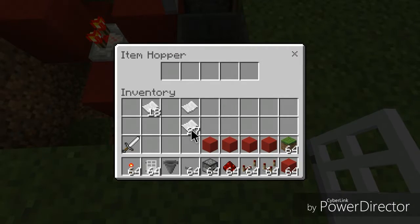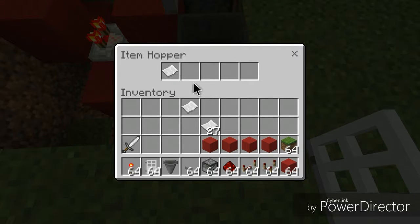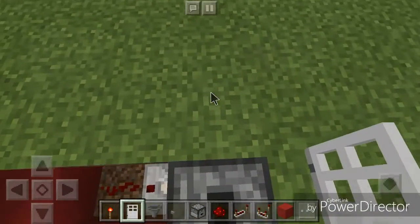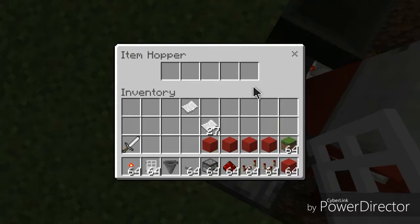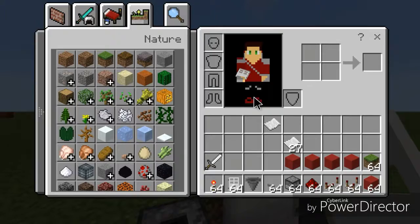Now you're going to need an anvil and some paper to complete this. You'll want to put 18 pieces of paper named 'pizza' into the item hopper. I accidentally put it into the wrong hopper — don't be like me and do that. I need to fix that real quick.